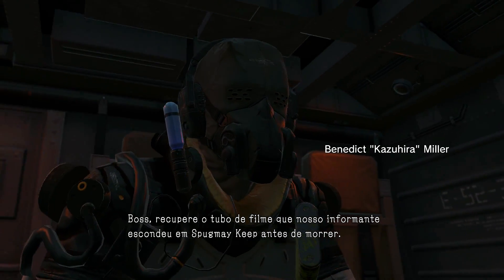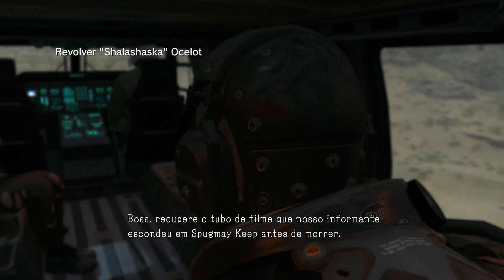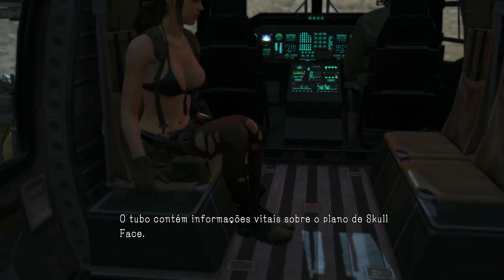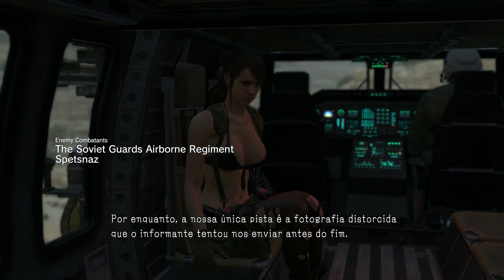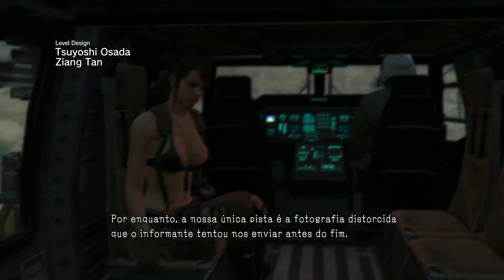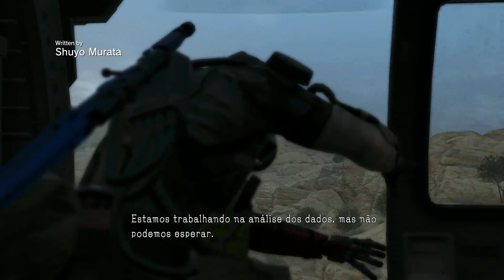Boss, retrieve the film canister our informant hid in Spookmate Keith before he died. It contains vital information on Skullface's plan. For now, our only clue is the garbled photograph the informant tried to send us before the end. We're working on analyzing the data, but there's no time to wait.